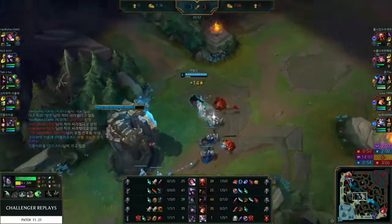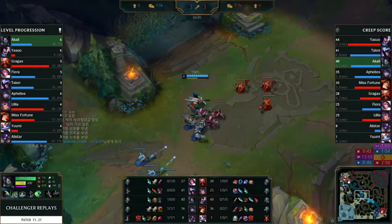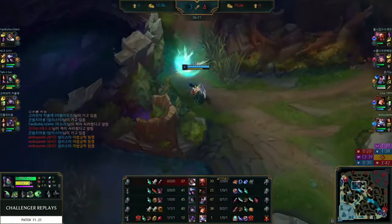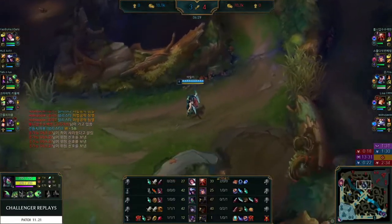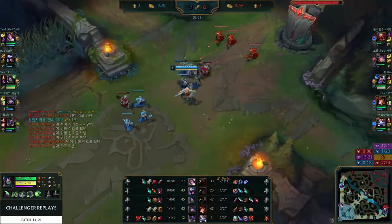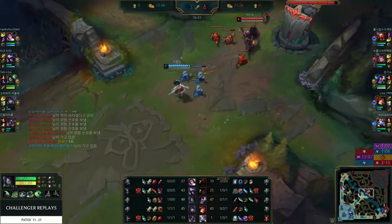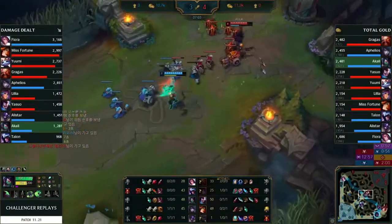Some people would argue that holding the TP and managing lane state is better than TPing and getting the kill. I'm not sure — I think they're both pretty good. Yasuo roams top, Akali follows. Maybe another option instead of the second Tenacity rune is Demolish, so when Yasuo keeps roaming you try and get a plate. But probably Unflinching is going to scale better than a chance at 160 to 320 gold.